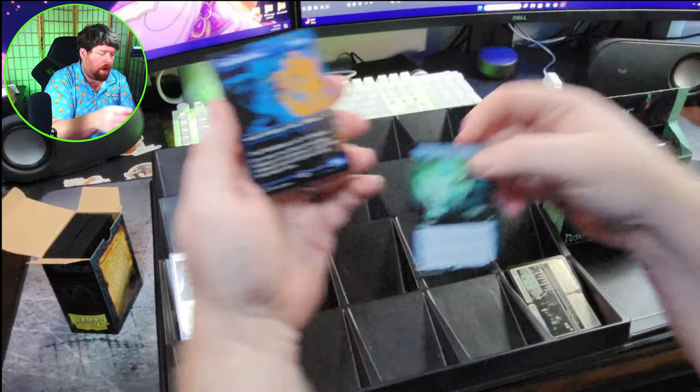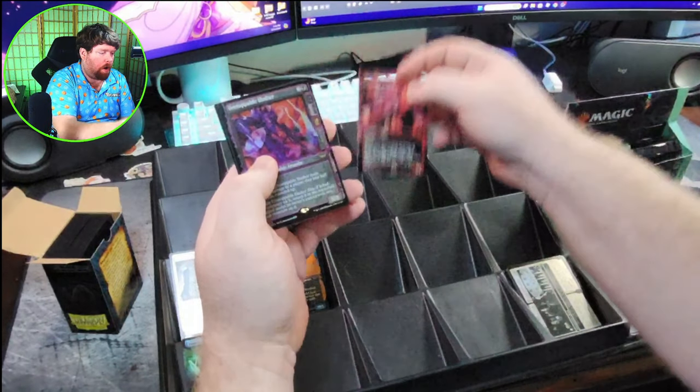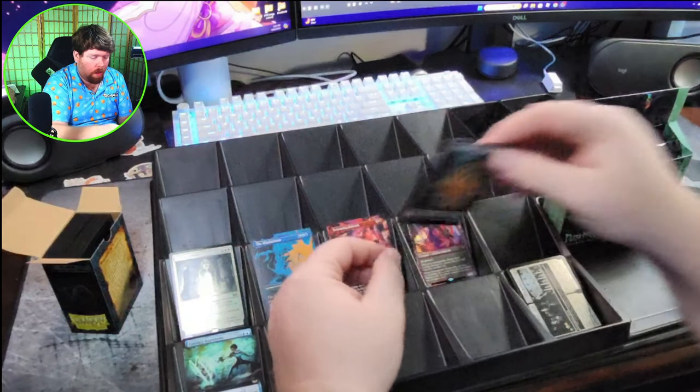Zimone's Hypothesis is our commander rare. We got the Mind Skinner, Full Art Screaming Nemesis — very nice. Alternate Art Unstoppable Slasher, very nice. And our token.